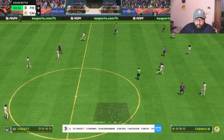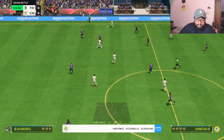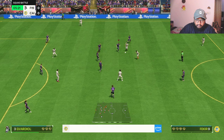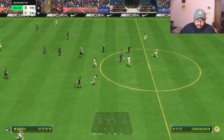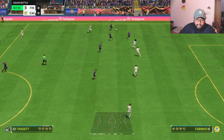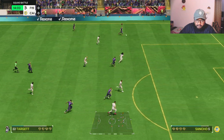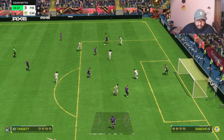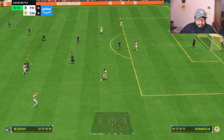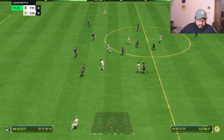He has good ball control — oh my god, what is that pace! He has really good pace and really good ball control as well. We've only played four minutes of in-game time but I can already feel this card is going to be another Fabinho-level card — Fabinho was a 94-rated card and was such a nice card. I feel like this Matt Target card is going to be the same vibe. Look at that pace — oh my god, look at those skills! So far pace is looking really nice and dribbling is looking really nice too.